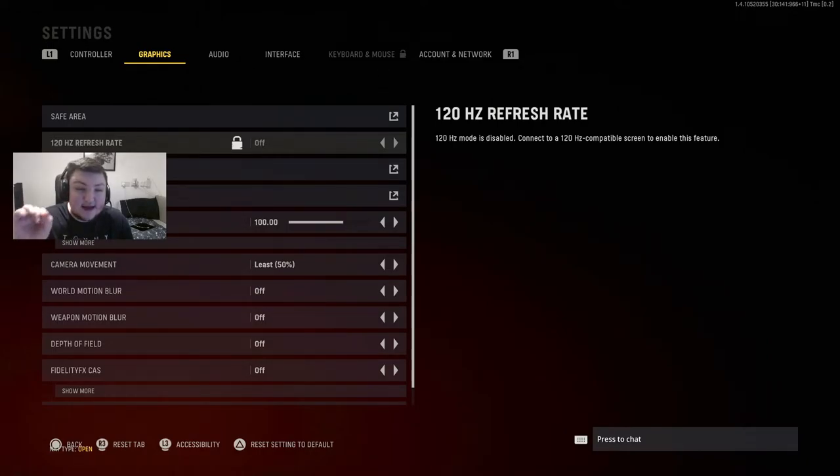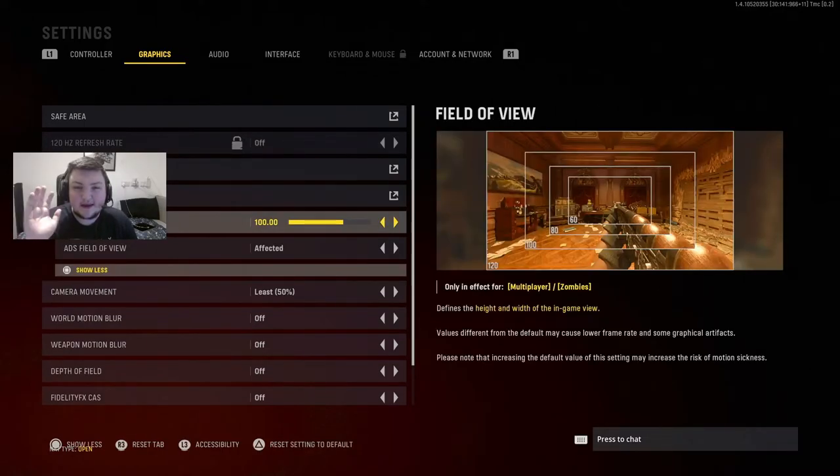If you can play on 120Hz on next-gen consoles, I recommend switching to it — this is going to improve your gameplay a lot. I'm personally limited to 60Hz because of how I record content; I use an Elgato Game Capture through HDMI which caps me at 60Hz. That's the only reason I don't use 120Hz myself.